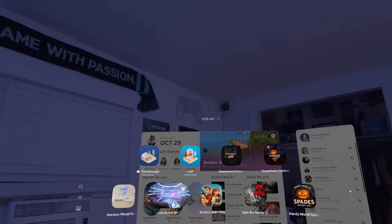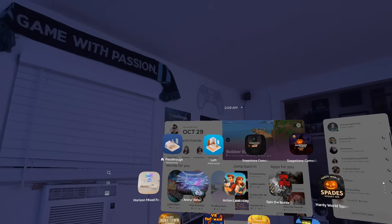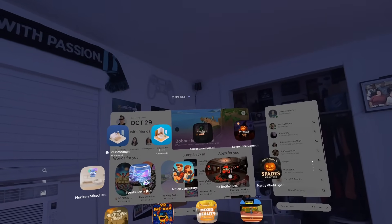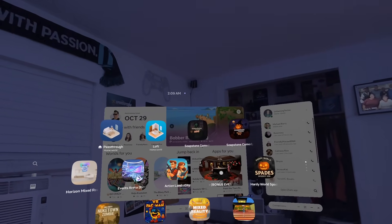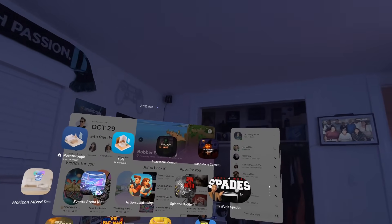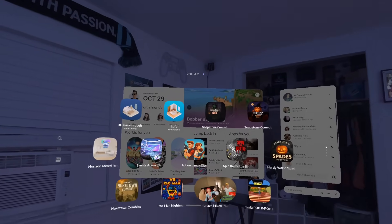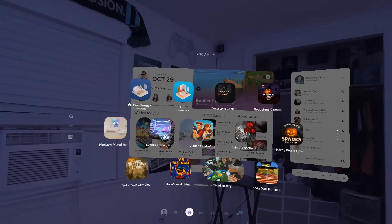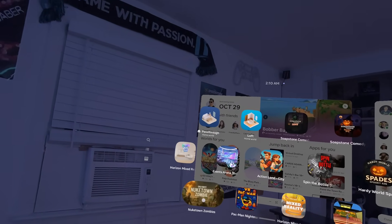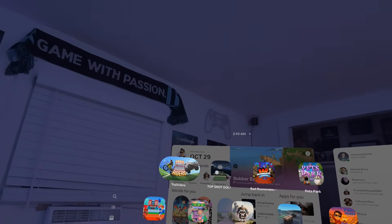One of the things they added that I love is that you can hover over these world cards and it plays a little video preview on some of them. I like how they expand — not every single one does it, but Spin the Bottle, for example, has a little video feed that plays. I think that really adds polish to the OS. It just looks really cool, and you can scroll through all these different worlds.